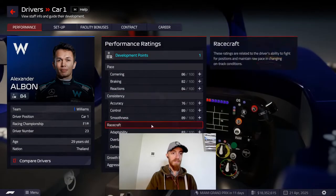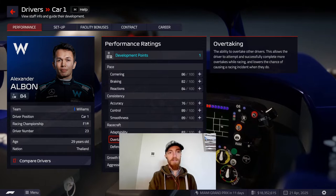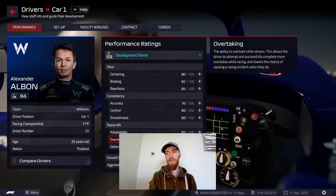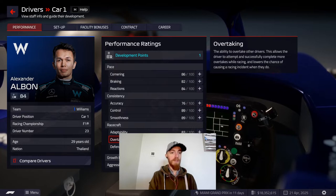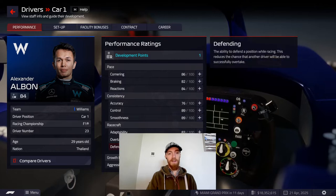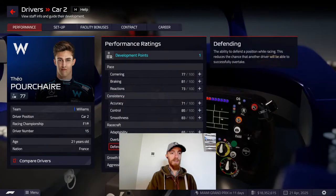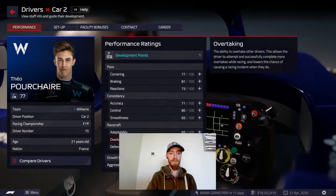We've got a development point for both drivers. The DRS trains we saw in the last couple of races weren't quite like that in the first season or two — there was more separation between the cars. So the cars are more closely matched now in season four. We need to focus on overtaking and defending. Defending is a bit weak for Albon, so let's give that a boost. Porsche is a bit lower on these stats too, so let's go for overtaking.